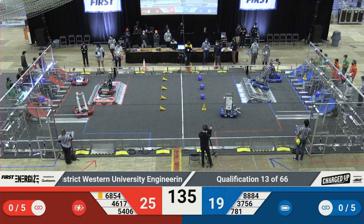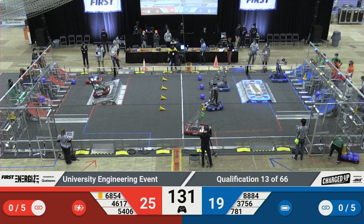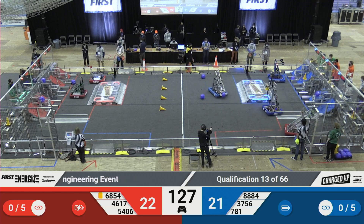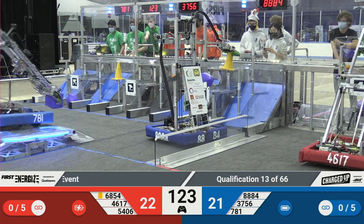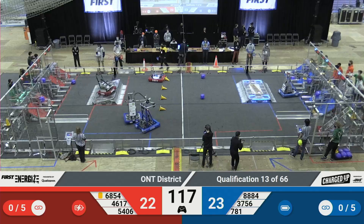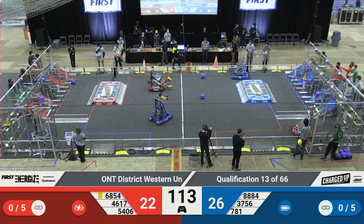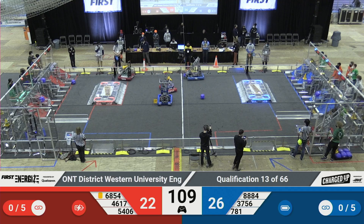And that ends our Thomas portion, now kicking off Tully. Team 3756 scoring one in their low-level grid, meanwhile Team 4617 trying to pick up for the Red Alliance. Team 8884 is up trying to score on the top level of their grid, meanwhile their alliance partner Team 781 scoring on the mid-level of their grid, looking to complete their first link. Over on the Red Alliance, we have Team 5406 trying to score their first cone on their grid.